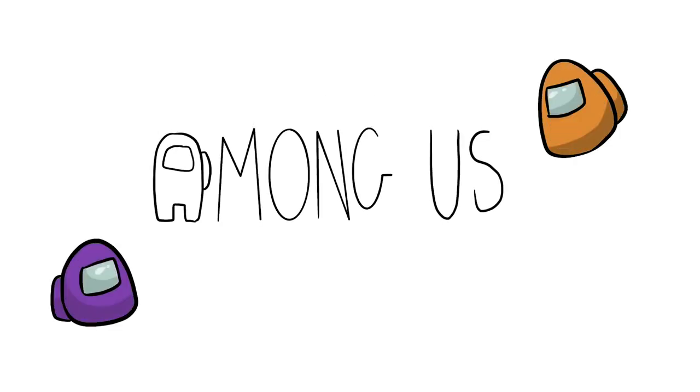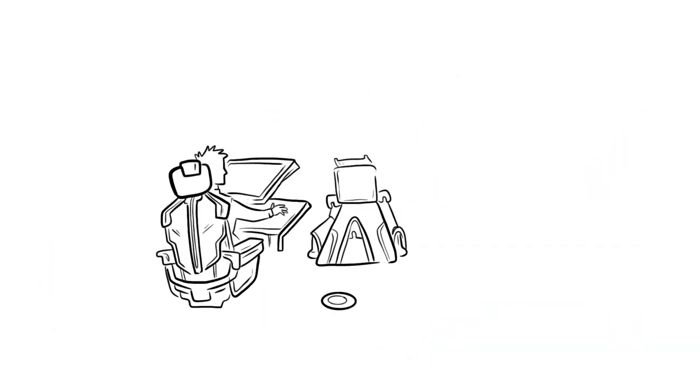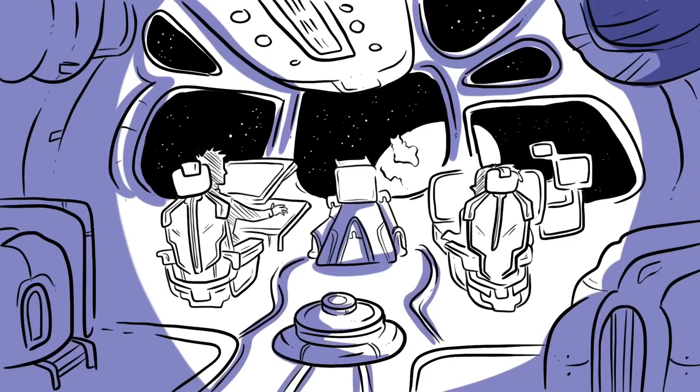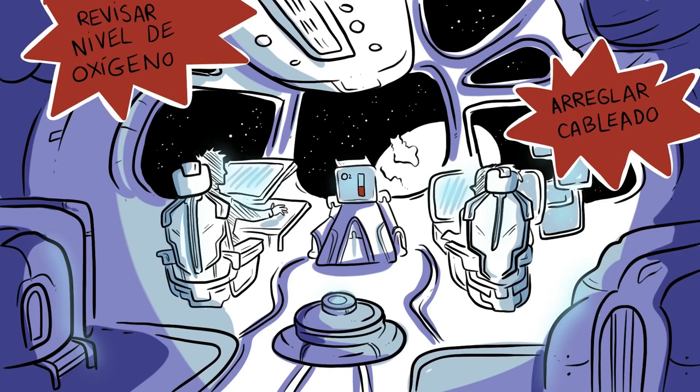Today in Draw My Life Among Us. You're peacefully inside a spaceship with a group of colleagues. Everything is going well until you realize that there are certain issues on the ship that require maintenance and repair. Otherwise, the ship will fail and you'll all die.